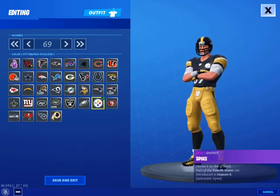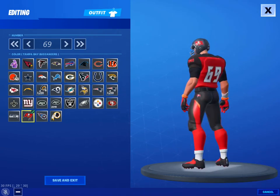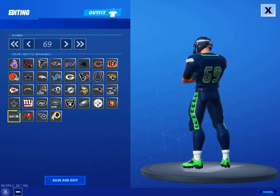The Steelers one is next — it looks really nice. Then we have the Buccaneers. That one is really good. Then the Seahawks — I like that design on it.